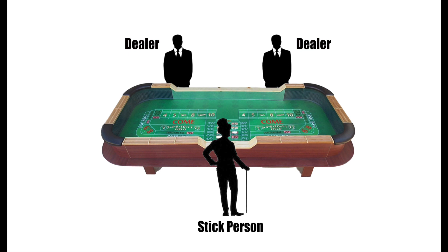Now, directly across from the stick person, and usually sitting down in between the two dealers, is the box person. Their job is to oversee the dealers and the stick person, as well as keeping a close eye on the dice when they are out in the hands of the players.